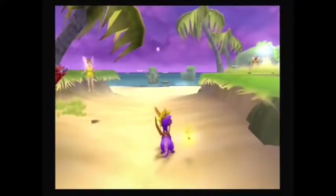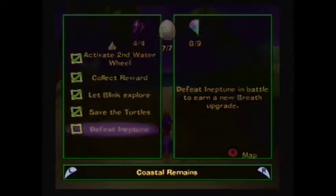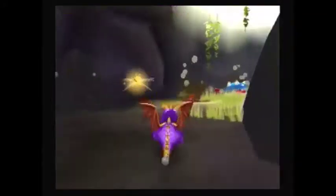Hello everyone, this is the Blue Dragon Gamer and we are playing level 8, Watery Tomb. First, if we take a look at our task list, we are given a task to defeat Neptune. All we need to do is defeat Neptune in battle to earn our new breath upgrade. Sounds good, so let's make our way over to her.